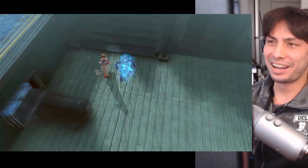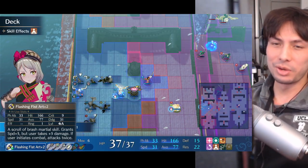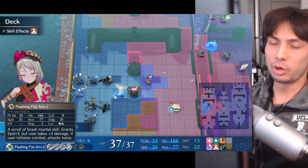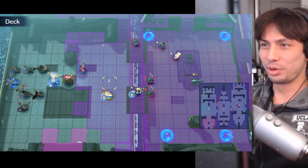Fram is crazy. I gave her the Flashing Fist art, and by the way, this art is incredibly cheap to upgrade — it only costs iron and steel to upgrade it substantially. And it's just so strong, unfortunately for the enemies.